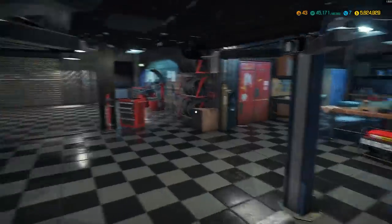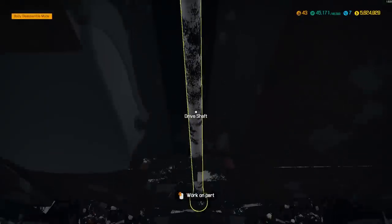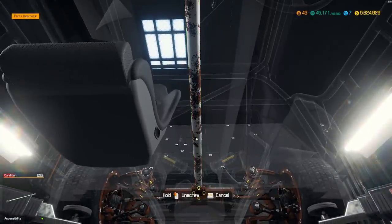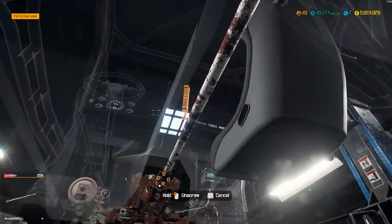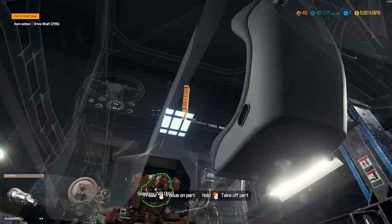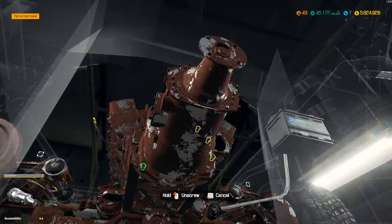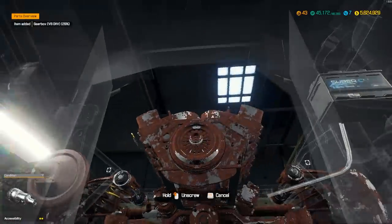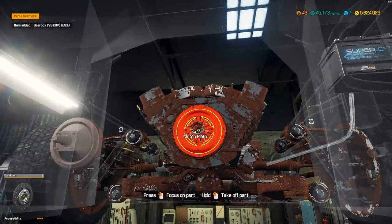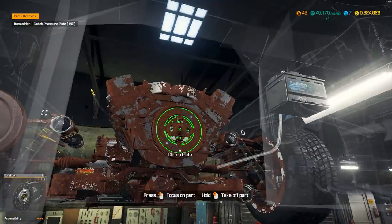We'll disconnect it from the driveline and get this out. This is definitely cool working on the Hoonicorn. Get the driveshaft out of here, get those four bolts and that'll come right out. Get to the gearbox. Now, this is a mod — I will say that. It is not in CMS 18 if you are looking for it. A lot of people ask me where do you get the mods — they're available in the Steam Workshop, PC only unfortunately.